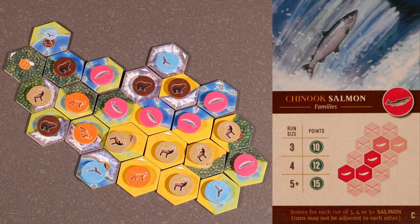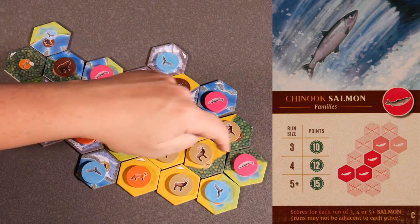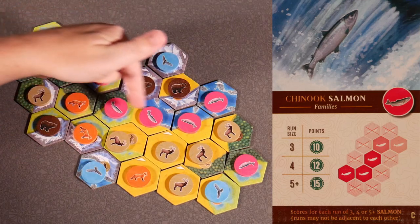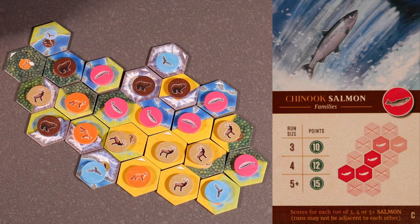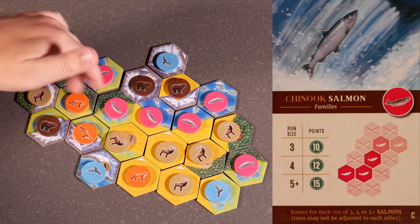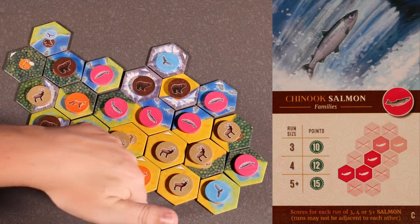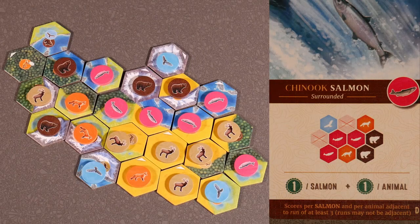Chinook salmon card C — families — scores for each run of three, four, or five salmon; runs can't be adjacent. We have a run of five and a run of one. The run of one does not score, so just the run of five scores — 15 points for this board. What you're looking for with this card is several runs, so you want short runs in different spots to really maximize this card. As is, this board will score 15 points.